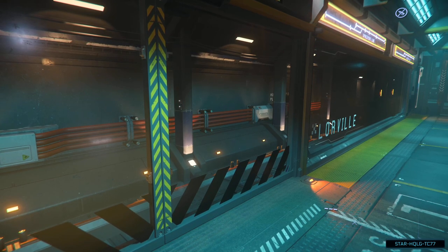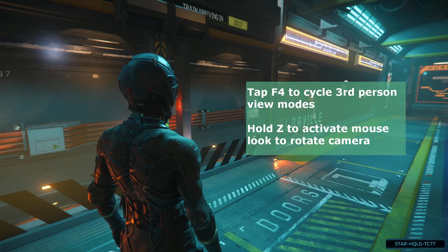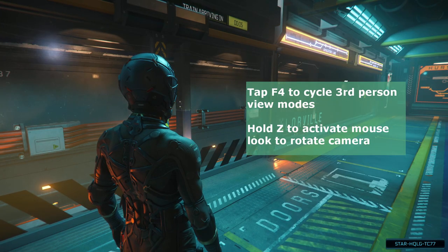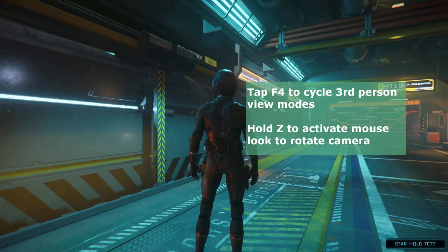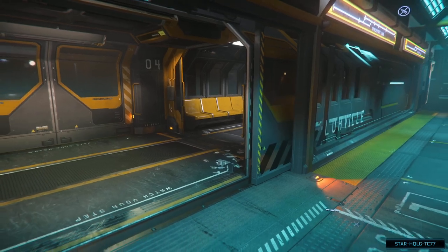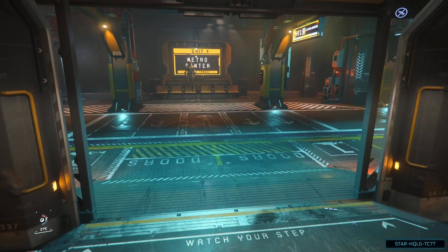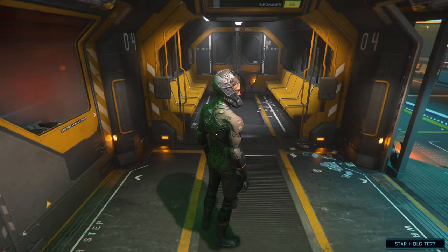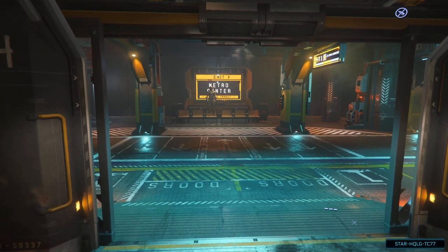As we wait for the train, I'll show you the different camera modes. By tapping the F4 key, you can cycle camera modes. While on foot, there are two third-person view modes: close and far. You can then hold the Z key to enter free look and rotate the camera around the player. To return to first person, tap F4 again. Pressing any key that triggers a first-person action — like opening the mobiglass or holding F for cursor mode — will also bring you back to first person.